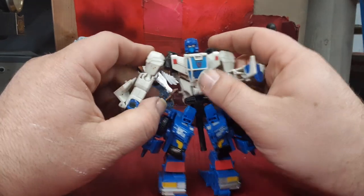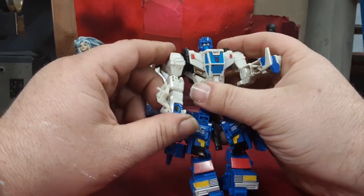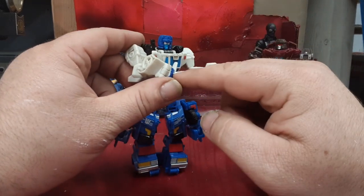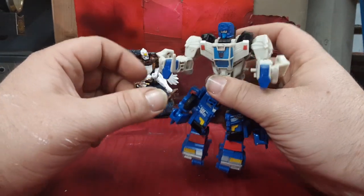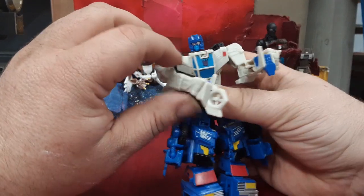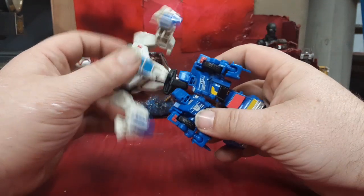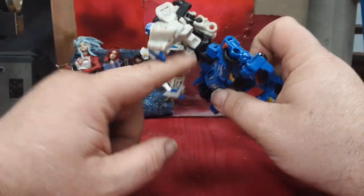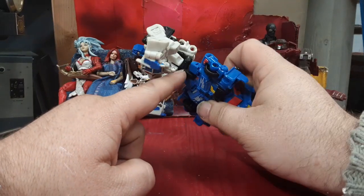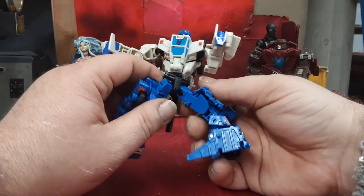Articulation-wise, that's supposed to be pegged into place and stay in place. He's got ball-jointed shoulders, ball-jointed elbows, nothing at the wrist. These actually become his legs in his individual robot mode. If you're so inclined, you can flip those propeller blades forward and they become arm blade things — it's kind of cool. He does have a very nice waist joint that has literally Road Trap's head jammed up inside there, so they're using the guy's neck as the waist.